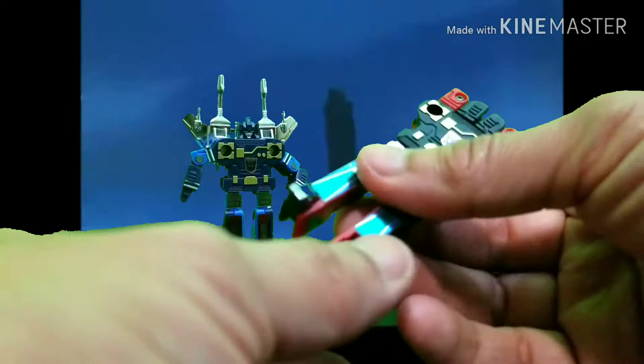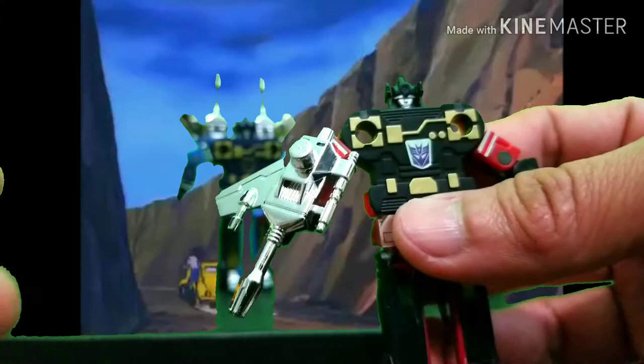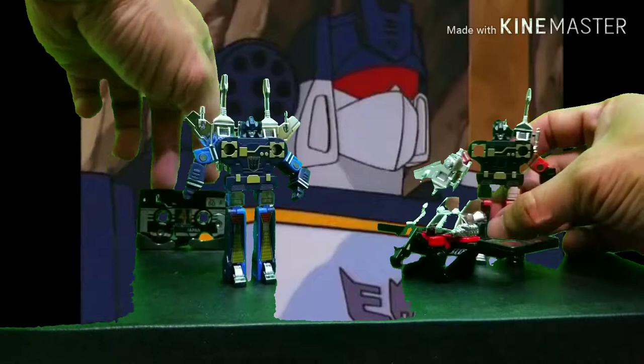Now let's get Rumble — same thing as Frenzy, take up the legs. There's a lot of debate about whether Frenzy is the blue one and Rumble is the blue one, or Frenzy is the red one, but I'm going by the box. So this is Rumble. You can make them hold the guns — just put it on the arms — and the other gun can go on the back. So we've got all three transformed: Frenzy, Rumble, and Laserbeak.